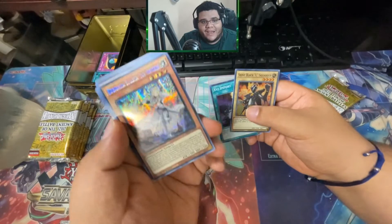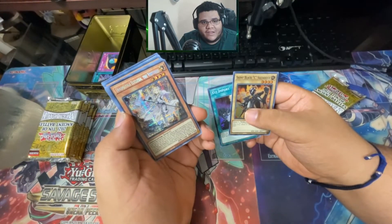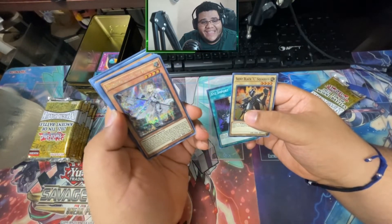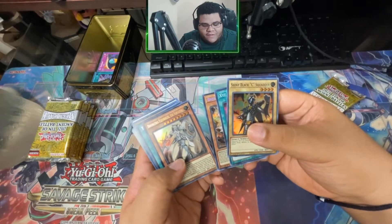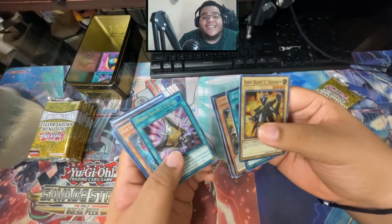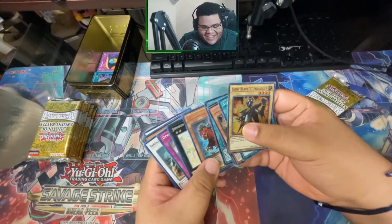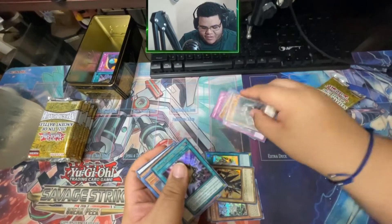And we got the Prismatic Rare — Ecclesia for the Dogmatica archetype. Those are clean bro, like these are so clean. We got the reprint — look at this — and another Triple Tactics! Let's go! I needed that man, that's dope. Oh man, this is gonna be great.